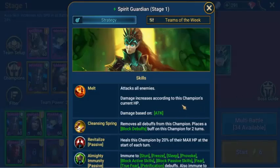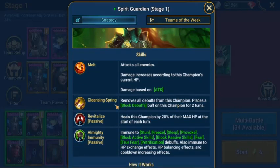As you can see here, the skills of the Spirit Keep attacks all enemies — damage increases according to his champion's current HP, damage is based on attack. She has Cleansing Spring: removes all debuffs from this champion, places a block debuff on this champion for two turns, and heals his champion by 20% of their max HP at the start of each turn.